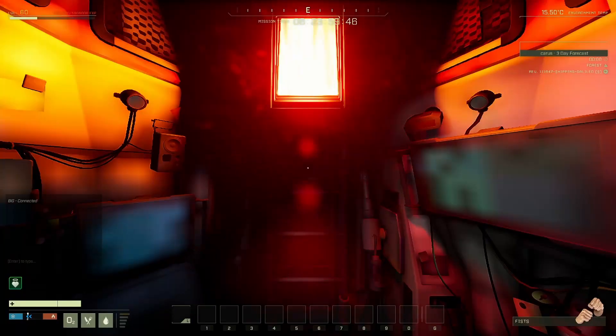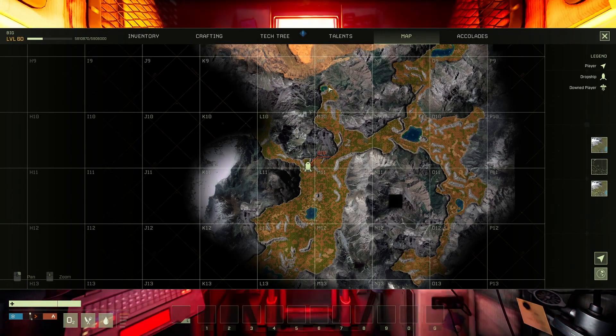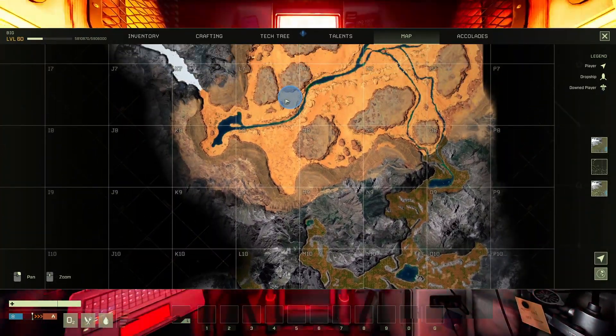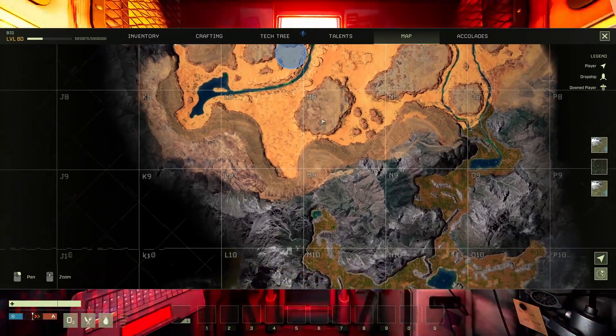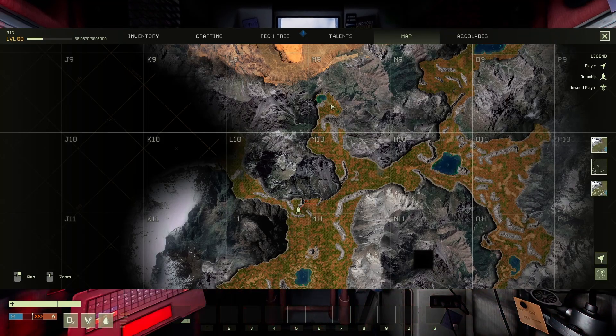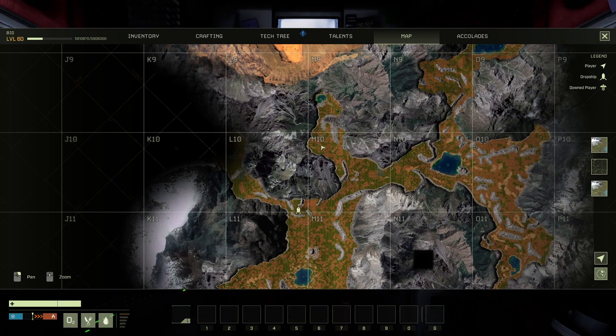I don't remember exactly where we're dropping off — I think it's somewhere up north into the forest, close to the desert. I'm thinking to put down a little base right next to that cave at the entrance of the desert, but there's a bear spawn in there, so I don't want to play with it. The bear spawn is in here — this is the passage. You gotta get through here in order to build that outpost, but there's another bear spawn around here too, so I don't want to play with them.